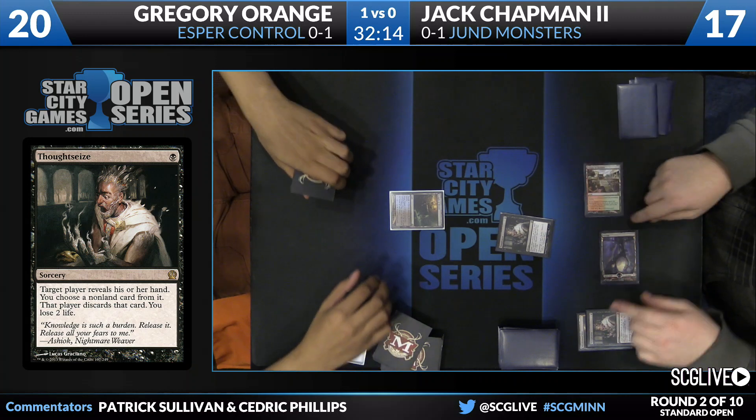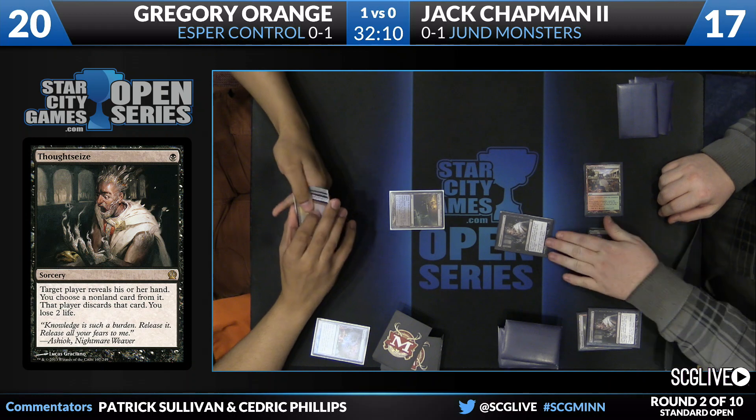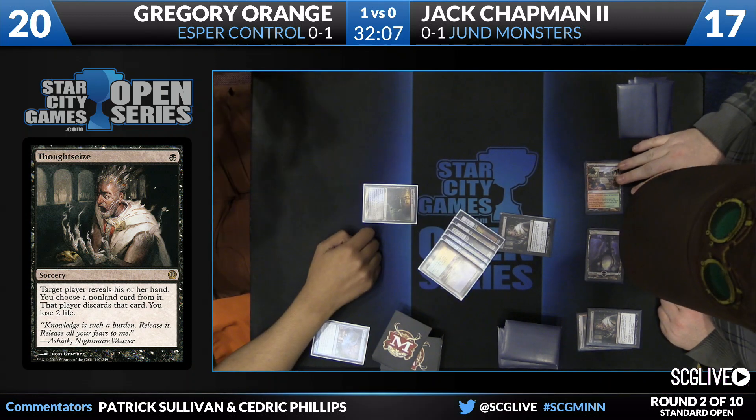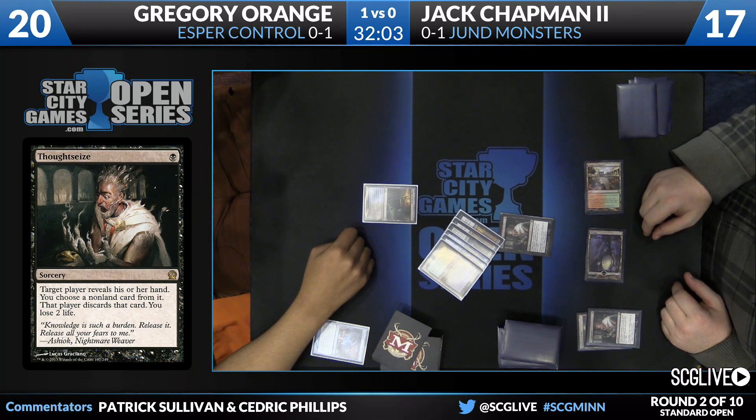Looks like he moved a little bit too quickly there. He scryed and then said he wanted a Thoughtseize, so we'll make sure that the game state is appropriate, and it looks as though it is. You see a Flooded Strand there, a couple copies of Hero's Downfall, Dig Through Time, and a Murderous Cut.